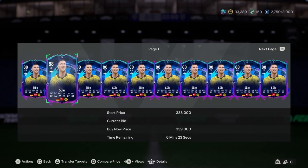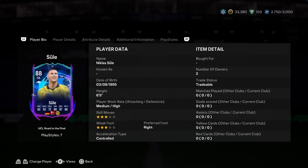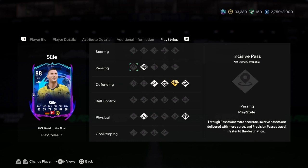Now Niklas Süle, 88-rated center back, goes for 300k on the market. His pace is decent: sprint speed 85, acceleration 78 — not outrageous. He has a three-star three-star, six-five, medium-high work rate and can play right back. His pace will be what draws people to him.